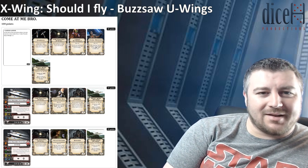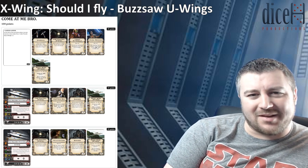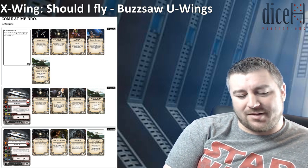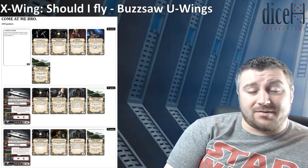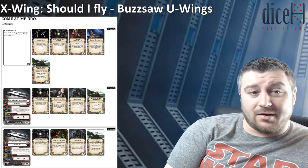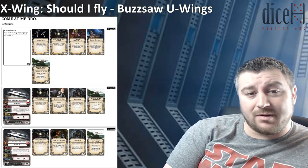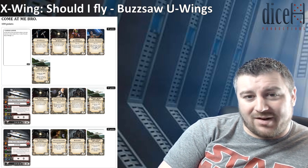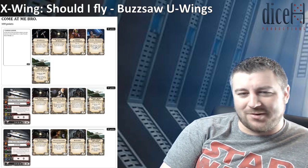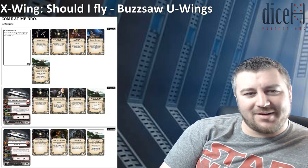Let me know what you think — if there are any better crew options or different ways to build Cassian, but this is the one I think I will stick with for now. Flying against this kind of thing, it's the same as with any fortress: you don't have to actually fly into it. At some point you can either accept the draw or plan your way around how you want to approach it. Deployment is really important — if you see this kind of list across the table from you, you have to acknowledge that that strategy is going to be possible, and it will make for a really dull game, especially if it's in the final of an event and you're playing it for over two hours. But there you go — that's my idea for Buzzsaw U-Wings, and yes, I think you should fly them.